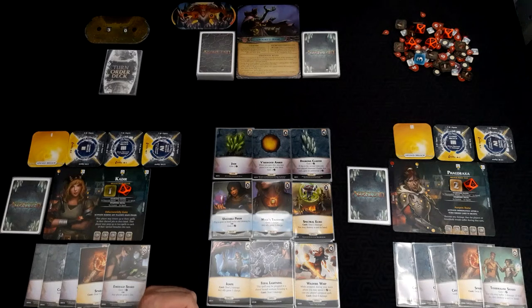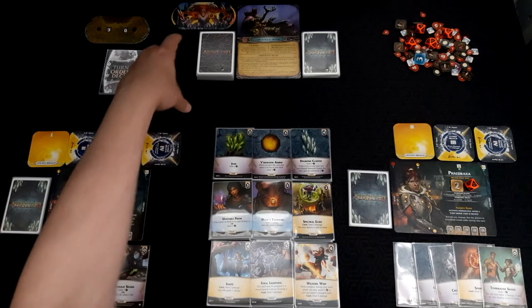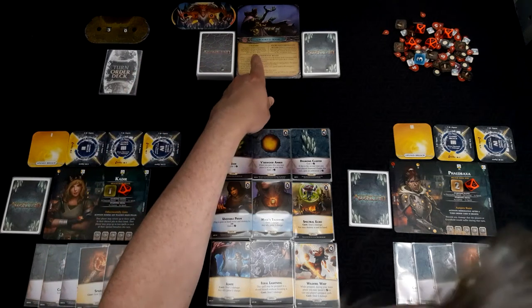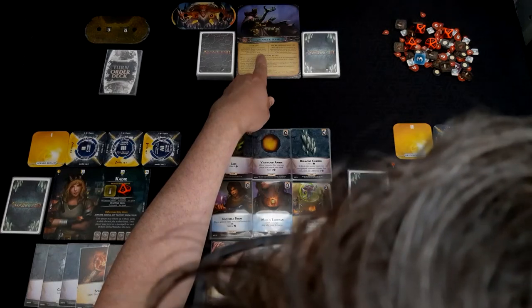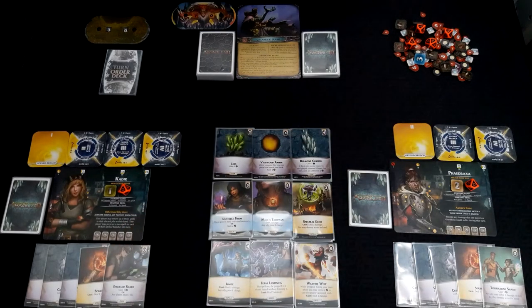I chose a Nemesis at random and selected a couple of Breach Mages that I thought might work well together. Our Nemesis, starting on his standard 70 health, is the Crooked Mask. His Unleash ability is that any player gains a corruption and places it on top of their deck, then that player shuffles their discard pile into their deck. This is one of the cases where the Nemesis breaks the main tenant of the game — no shuffling — and forces you to shuffle.